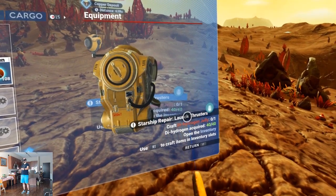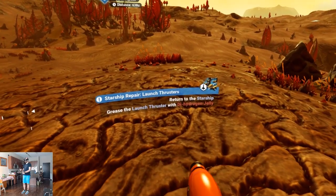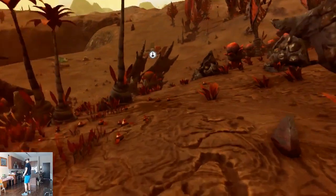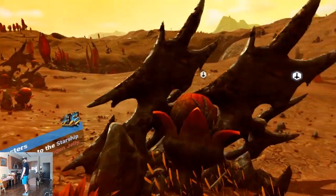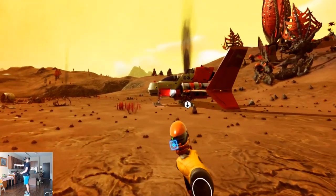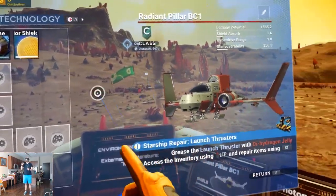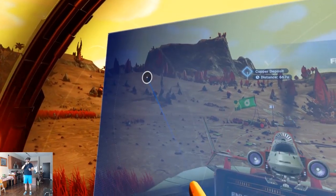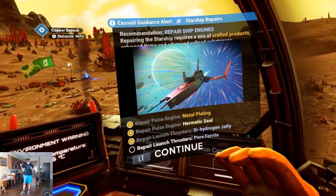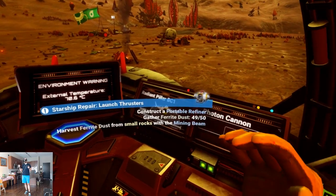Locate the crystal fragment in inventory and analyze — now craft dihydrogen jelly. Return to the starship — that was pretty simple. Forgot about fall damage — whoops! Time to repair. Thruster with the jelly. Now we need pure ferrite. Construct a portable refiner — gather ferrite dust, harvest ferrite dust with the mining beam.